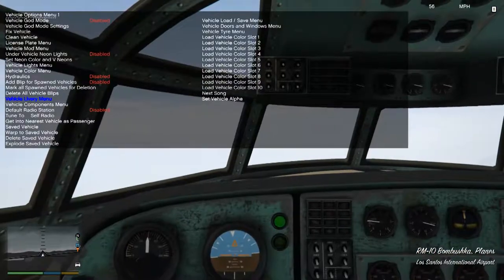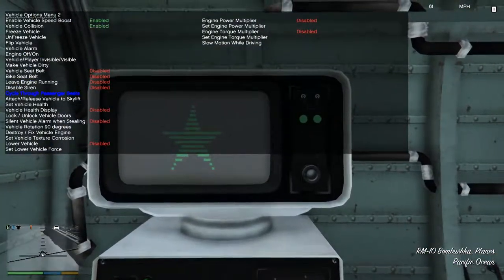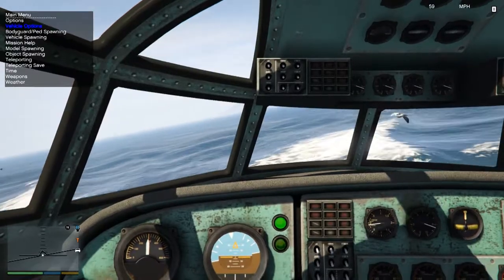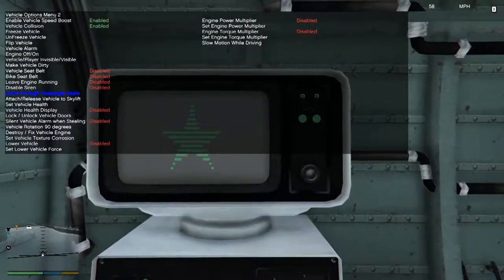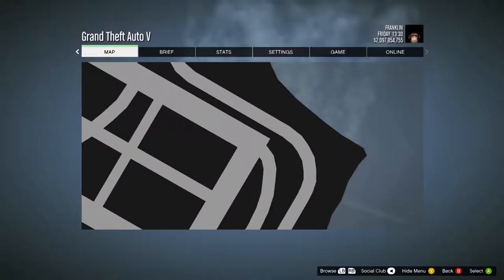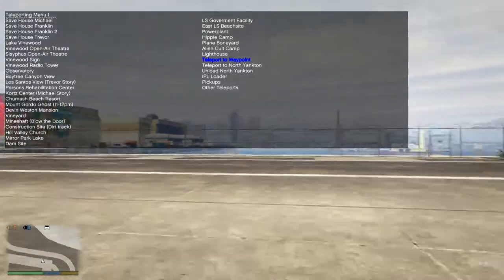Cycle through passenger seats. In the co-pilot seat we can't control the plane for some reason, but we can shoot - very slowly. I don't like that plane, that's a terrible plane. It's probably useful for something but I don't like that plane. Let's get out. Teleport to waypoint - took the plane with me, oh that was weird. What's next?